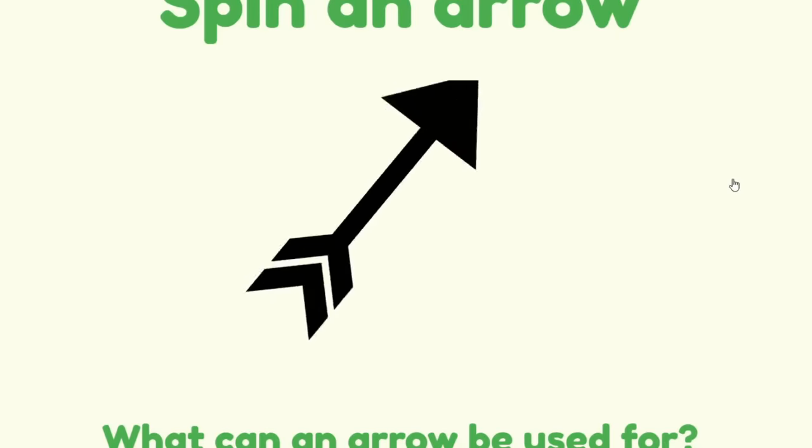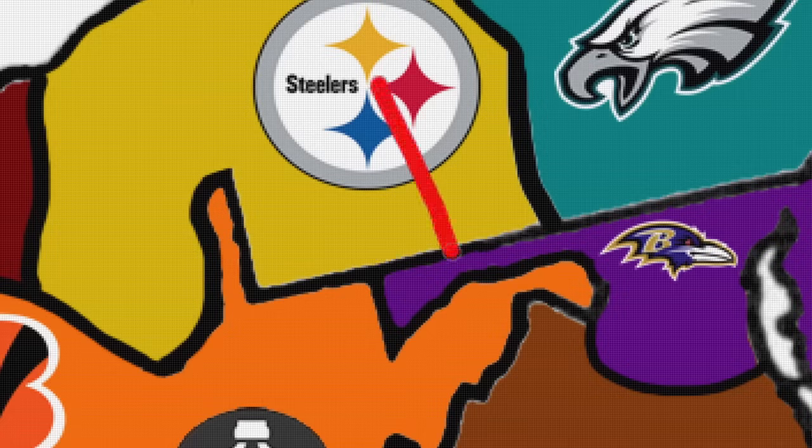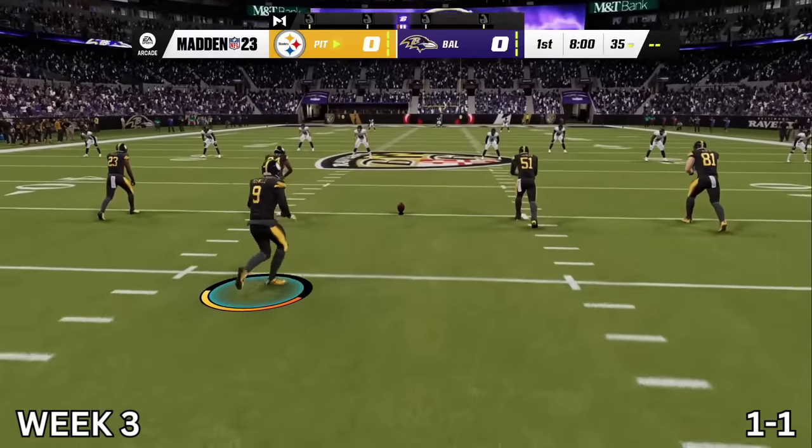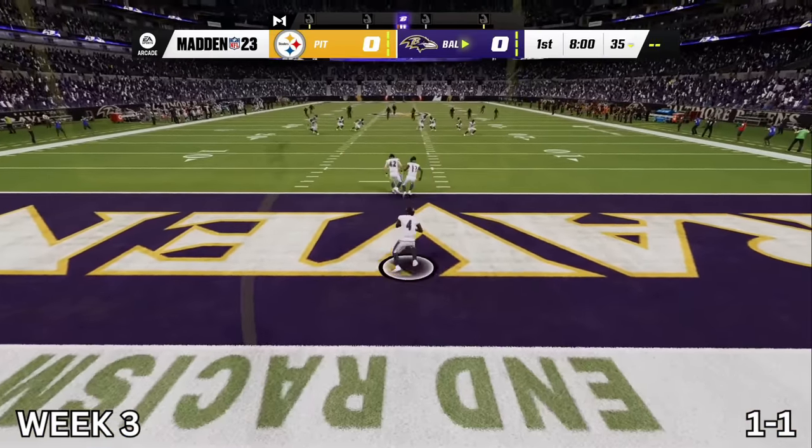It's time for week three. We're going down — from where this logo is placed, this is easily making contact with the Baltimore Ravens. Third game of the series, second division rival — Ravens vs. Steelers. Primetime in the lights in Baltimore, Maryland, as the Steelers will take on Lamar Jackson and the Ravens.